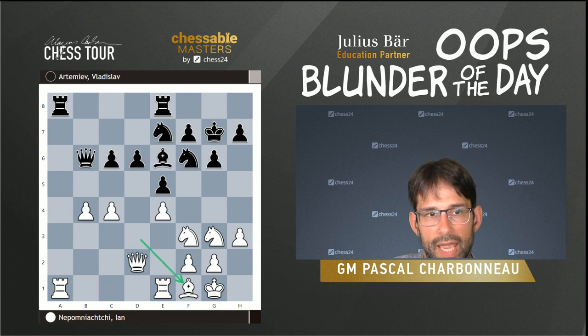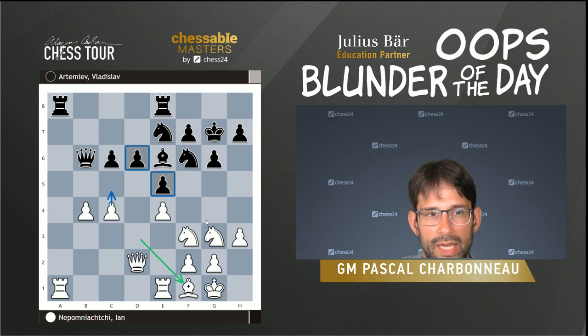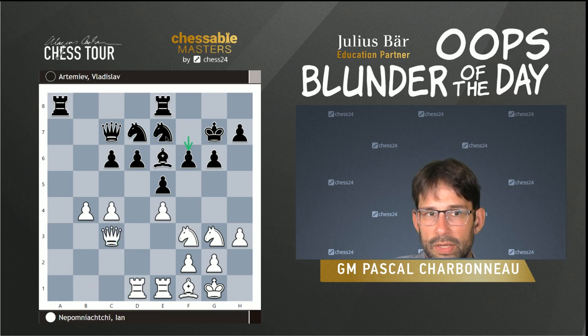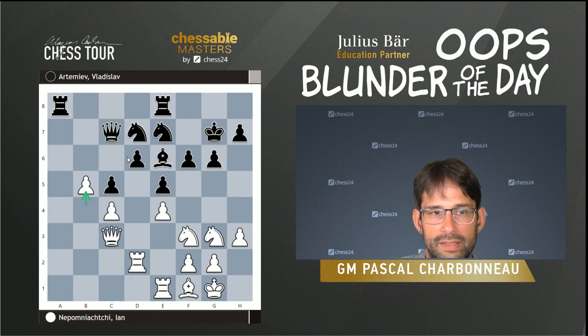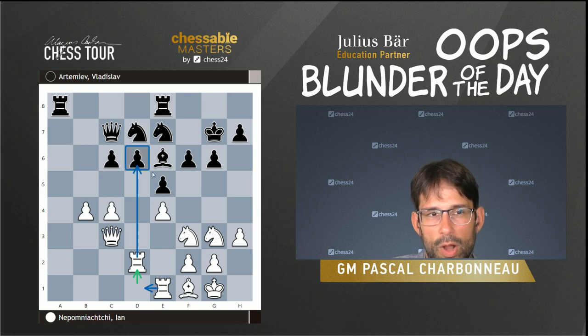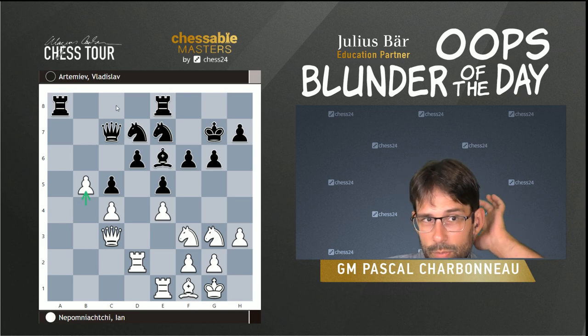The queen gets pushed back and we already see the weakness of this pawn. There are also ideas with c4-c5 in the air, weakening the e5 pawn — it seems like a difficult position for black to play. So black decides they don't want to wait passively anymore and plays c5. This is mostly because white was already threatening to put pressure on the d6 pawn with Rd1, which becomes quite awkward — you don't want to be forced into the very passive Nc8.